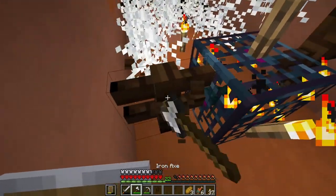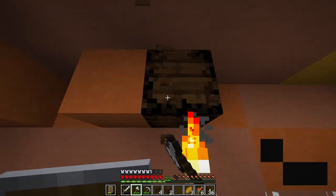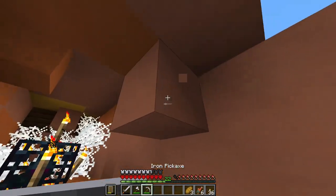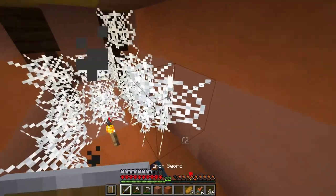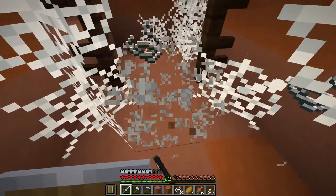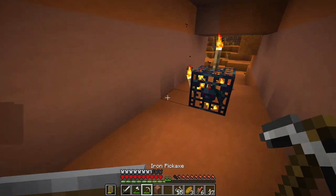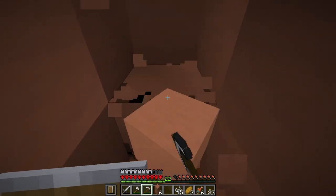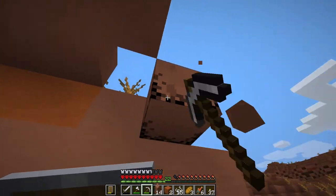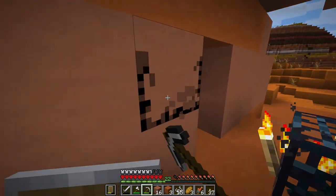First things first, I need to remove the surrounding wood right here and clear out more inventory space. I'll set up a little crafting station over here. Inventory has been emptied — I can now start working. What I want to do is clear out all of this, making sure I clear out four blocks: one, two, three, and four. Keep removing these cobwebs. We basically need a square here and clear out the entire nine-by-nine area.